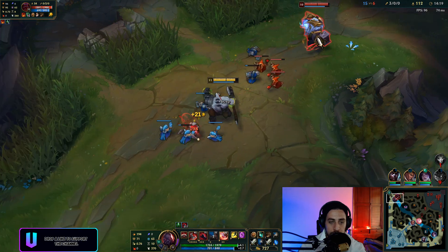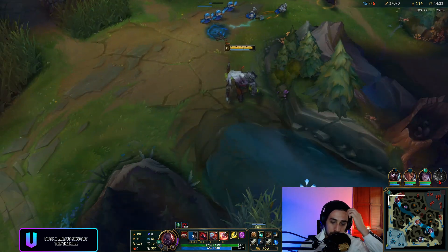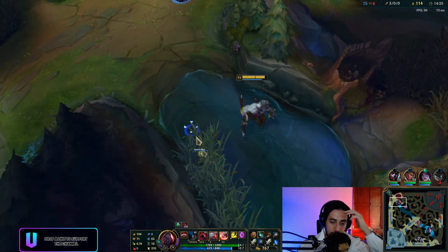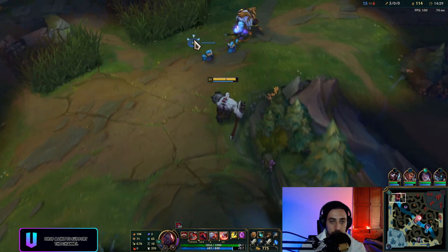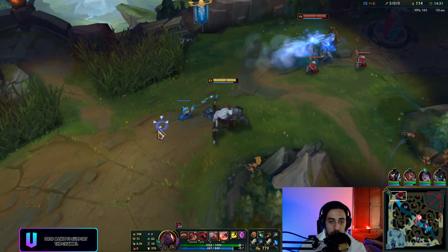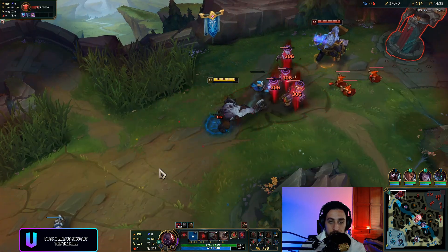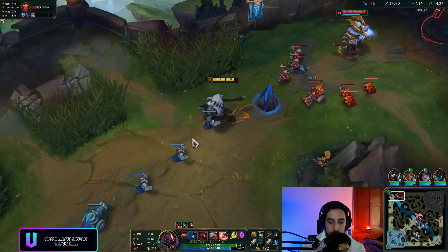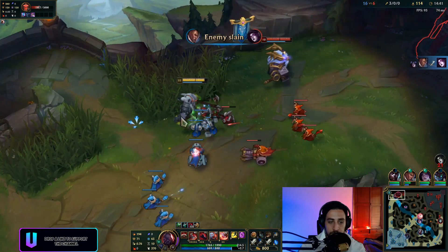I should be ganking my bot lane sometimes. One thing I forgot to do with Scion: when you go back, he's one of the best on-lane gankers in the game. A lot of high-elo Sion players just go bot and ult. I forgot to do that at least this game — it puts your bot lane in so much of an advantage.